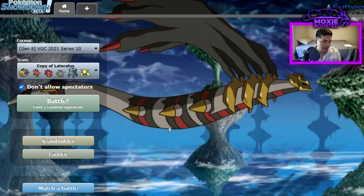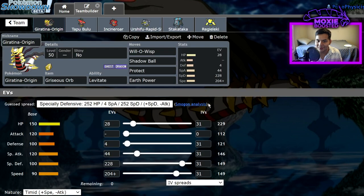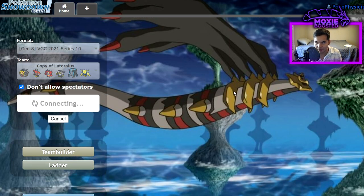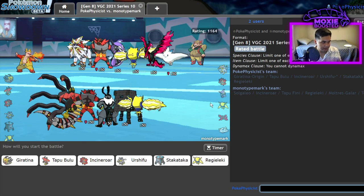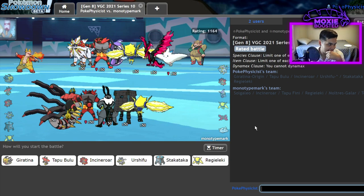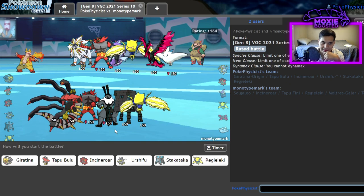Why use Giratina when you can use Dragapult? Exactly. This video is a lesson to everyone commenting on my channel saying Giratina isn't D tier. It's bad. It's so bad. I'm gonna make it look usable — that's my goal today. But it's gonna be a struggle and you're gonna see me cry like five times. Anyway, let's do this. We're on low ladder — obviously, we just signed into the alt account.